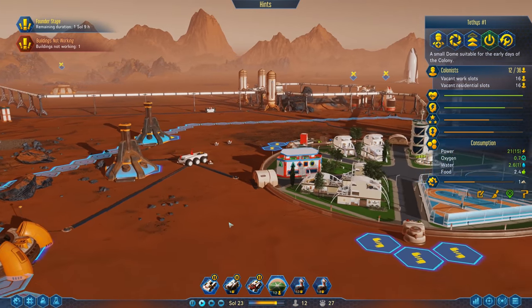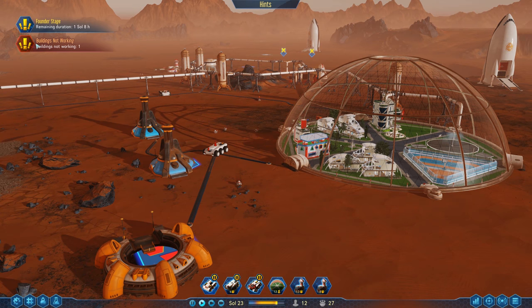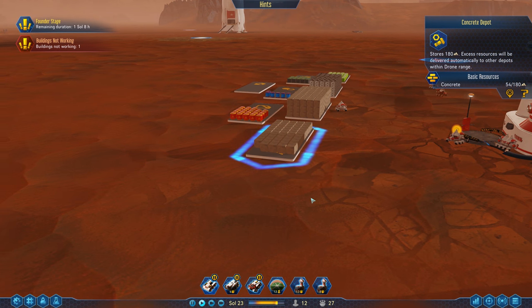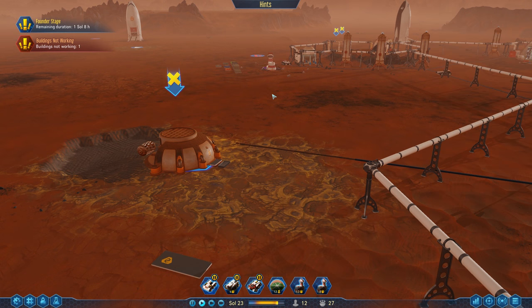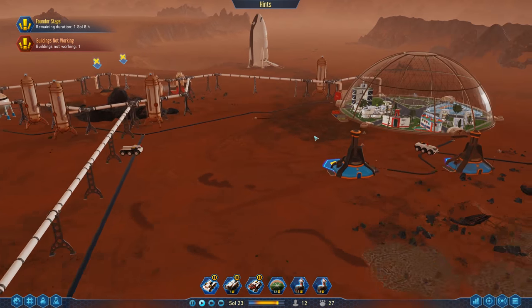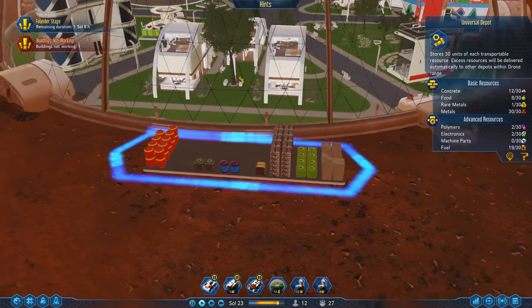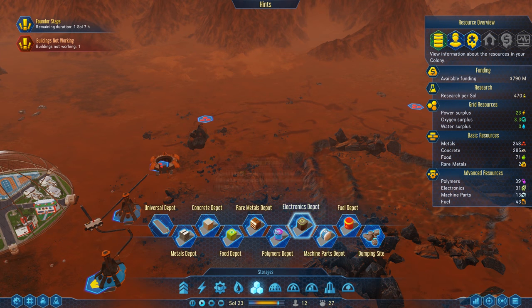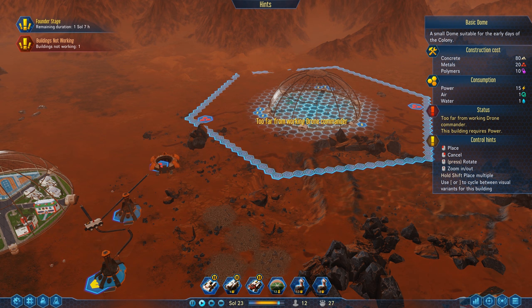We need to get more people, but in order to do that we have to pass our founder stage - one soul in nine hours until we pass it. Buildings are not working - right, concrete. We've actually got a lot of concrete, we're pretty good. I could get another extractor though, it wouldn't hurt. This depot can hold concrete - it's holding 12 right now, but it can hold more. I think we should put more over here because I'm probably going to end up building.